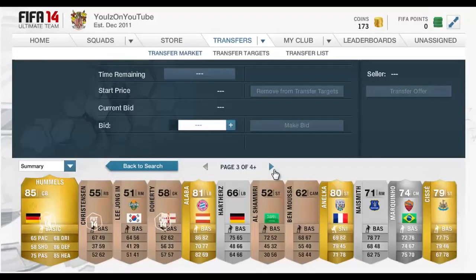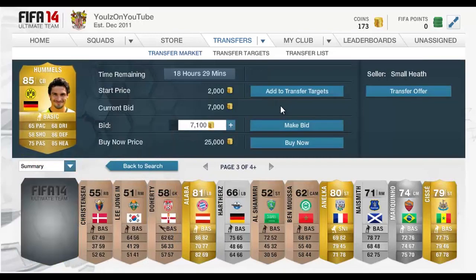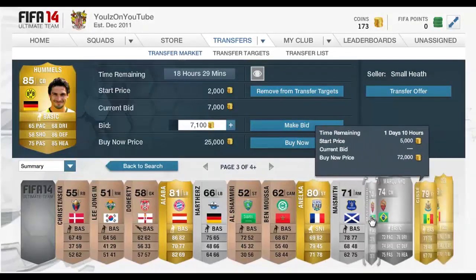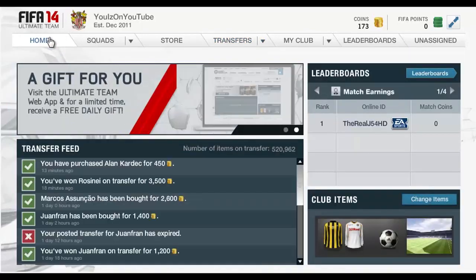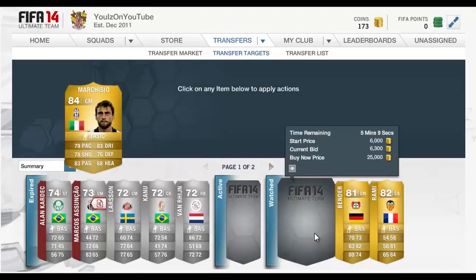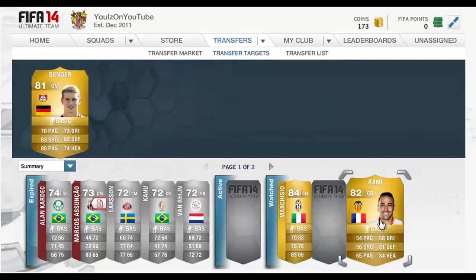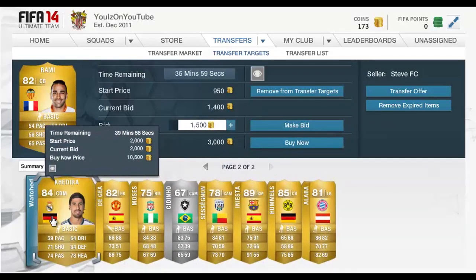Moving to the next page: Alaba — another good shout. Even though the deals aren't right there straight away, this will help you a lot. You've got Kompany there as well — worth having them in your watch list because you never know when the EA servers or the web app are going to go down. In just four or five minutes we've been able to find loads of deals you could potentially make coins on.